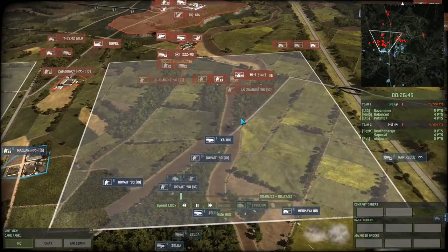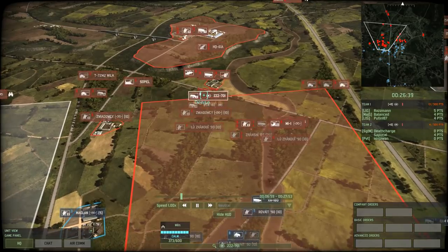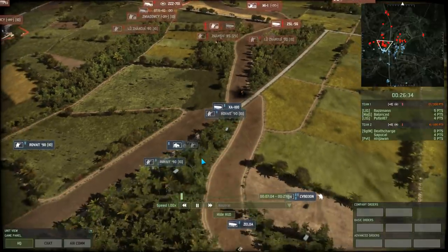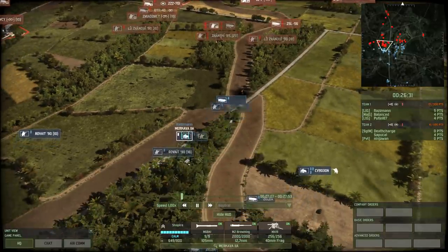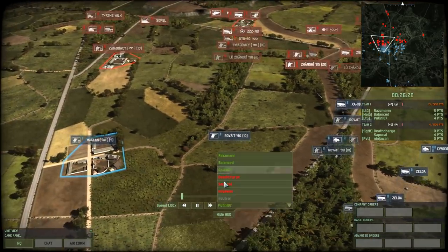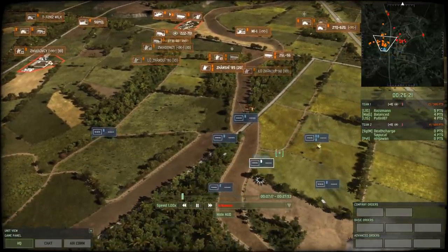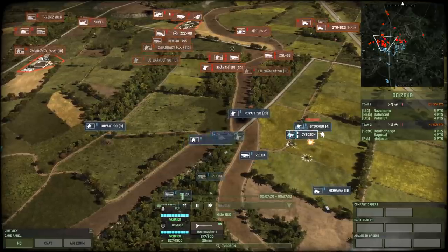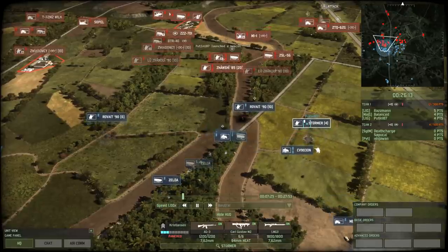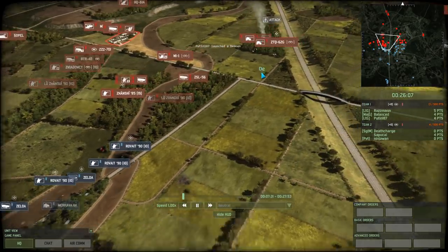There is skirmishing about to happen over here in Delta. Red 4 has captured the sector using the ZZZ 701, and the rest of the Chinese forces are bracing for impact because they're about to be engaged by the Israeli forces. Merkava 2A from Razman with a grenade launcher. Rova Eats taking position to move to the left forest — they know something is coming in. CV-1930Ns from Putin-187 and the guys are getting carefully dropped off.